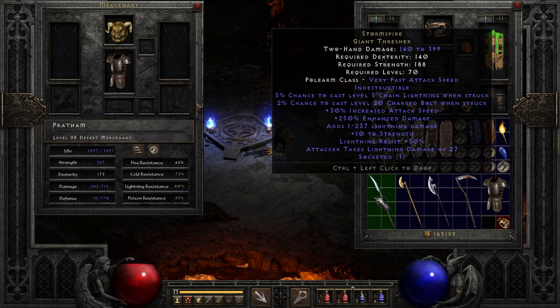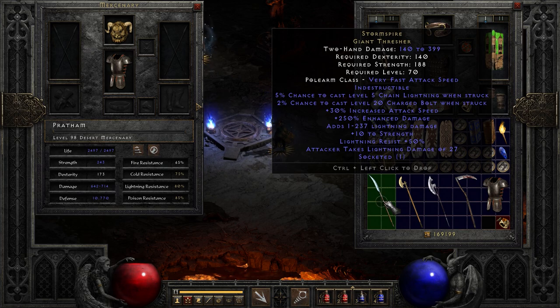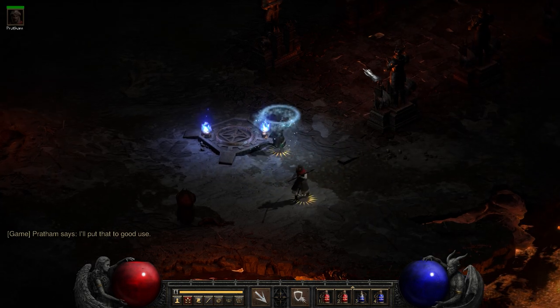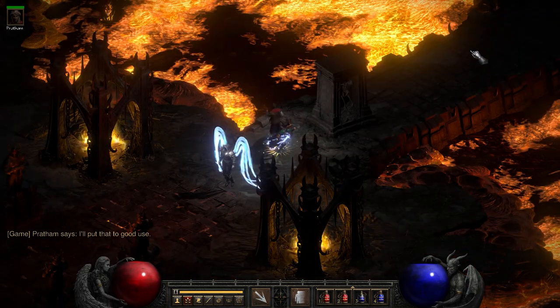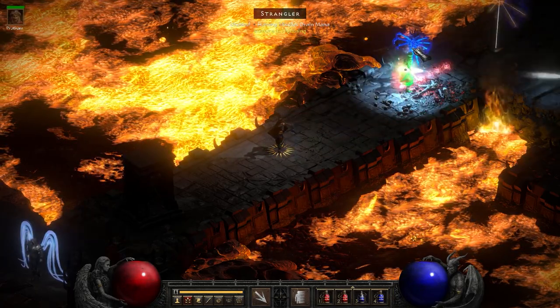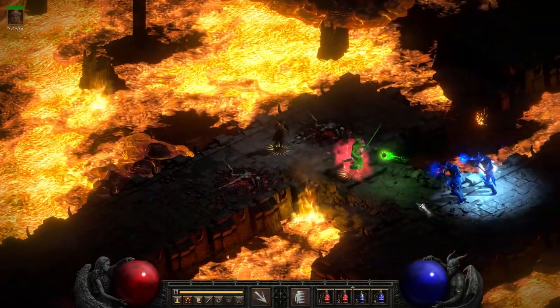Now we're going to take a look at Storm Spire, Tomb Reaver, Bone Hew, and of course Reaper's Toll. These are unique items that have any sort of value for a mercenary. Starting with Storm Spire — which has a fairly small chance to cast some fancy things. Not going to be pretty interesting compared to what we've been looking at from some of the runewords. But this is a decent early hell difficulty gearing up option. It's not going to be anything to write home about by comparison, but it's solid.